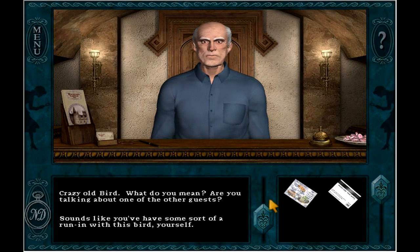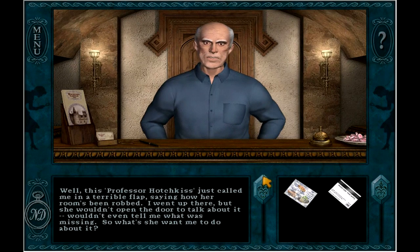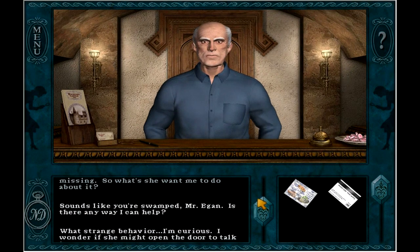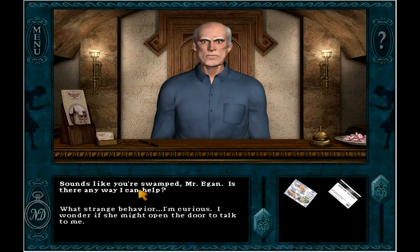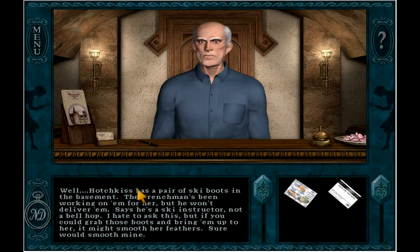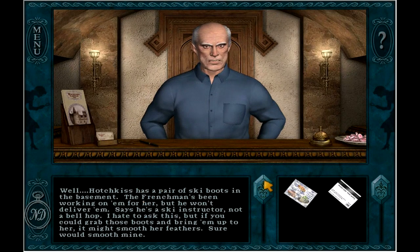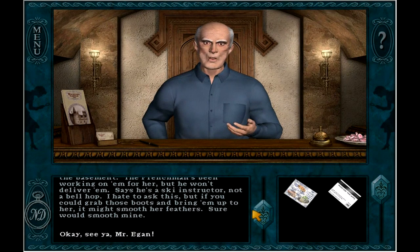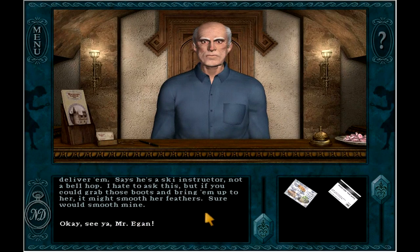Sounds like you've had some sort of a run-in with this bird yourself. Well, this Professor Hotchkiss just called me in a terrible flap, saying our room's been robbed. I went up there, but she wouldn't open the door to talk about it — wouldn't even tell me what was missing. How quirky of her. Sounds like you're swamped, Mr. Egan. Let's go ahead and sign up for some chores. Is there any way I can help? Hotchkiss has a pair of ski boots in the basement — the Frenchman's been working on them for her, but he won't deliver them. Says he's a ski instructor, not a bellhop. If you could grab those boots and bring them up to her, it might smooth her feathers. Sure would smooth mine. See ya, Mr. Egan.